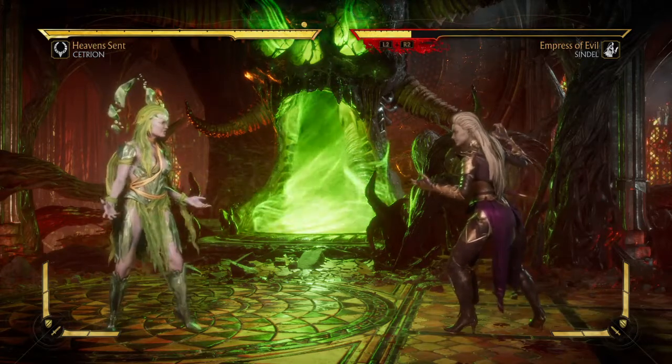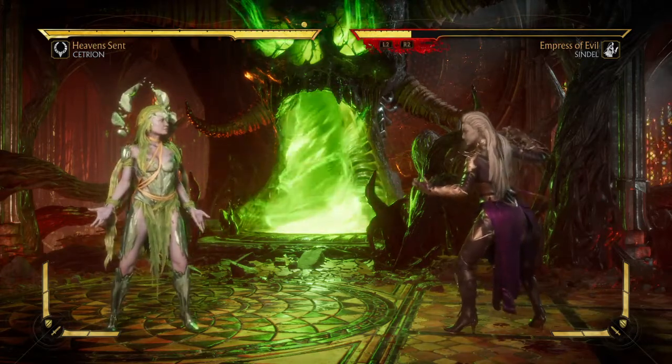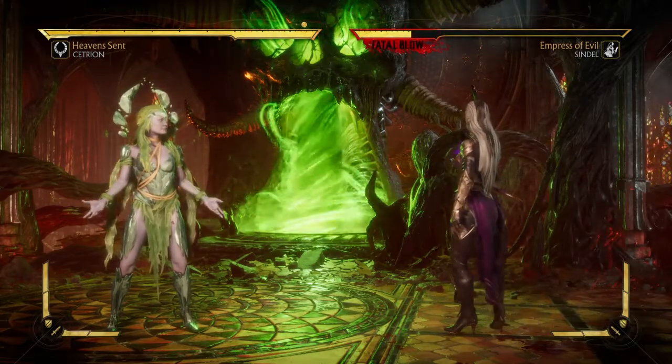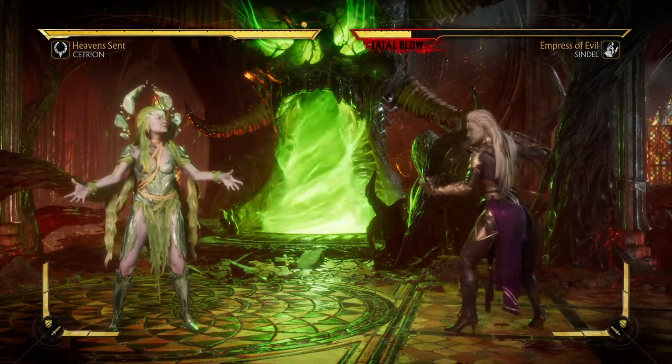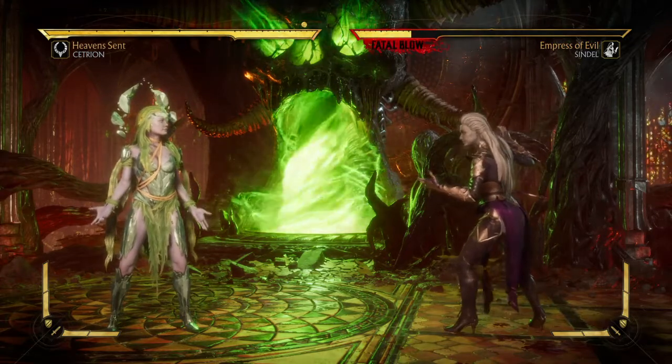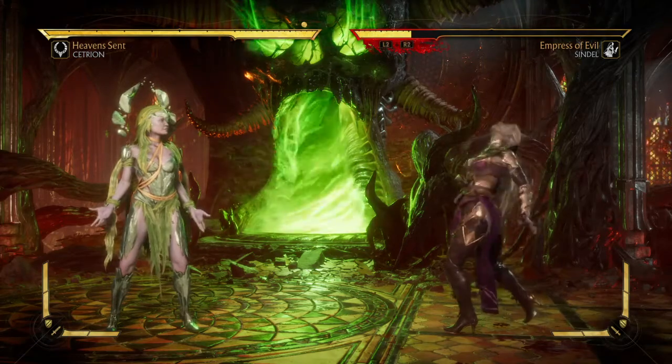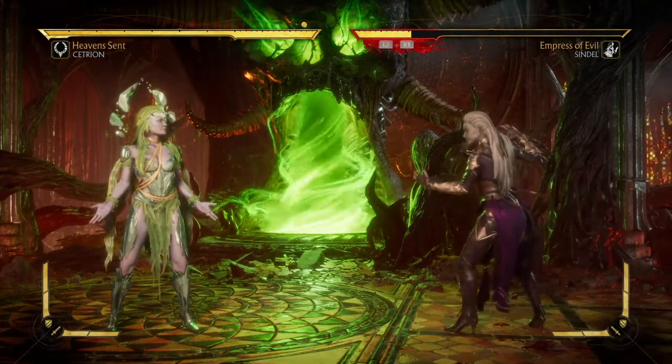Boulder Bash is a move that's in every variation, whether you use the tournament variations or not. It is done by performing a Back Forward 2 — that's Back Forward Triangle on PlayStation or Back Forward Y on Xbox.